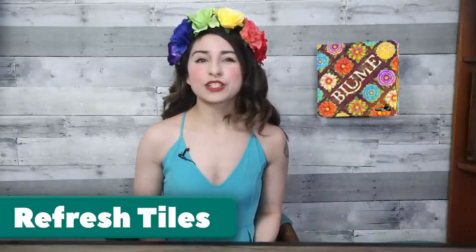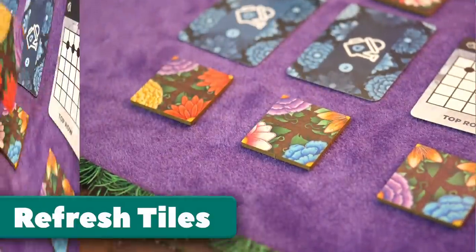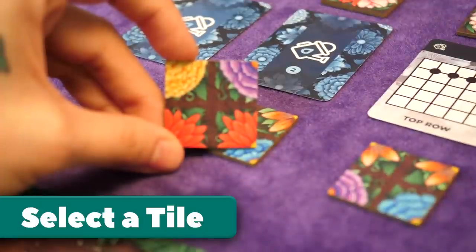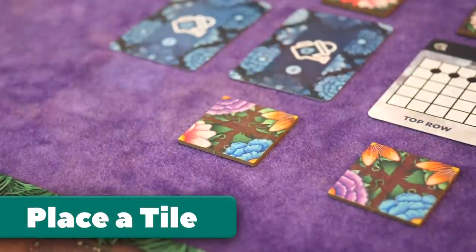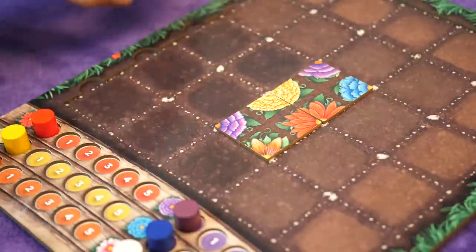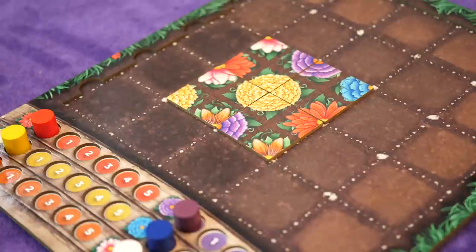If at the start of a player's turn there are less than three tiles available, reveal a new one from the bag and place it into the tile row. Step 2: Select a tile. At the start of each player's turn, take a single petal tile from the row or draw blindly from the tile bag. Step 3: Place a tile. Place the selected tile onto your player board. The first tile of the game must be placed within the starting area of the 3x3 garden, but it may be placed anywhere within this space. Any subsequent tiles must connect to another tile side by side. Flower colors do not have to match.